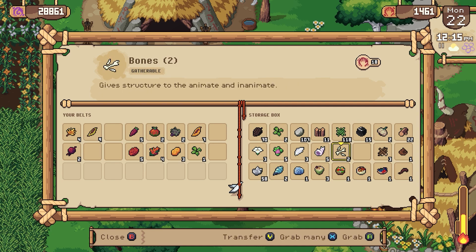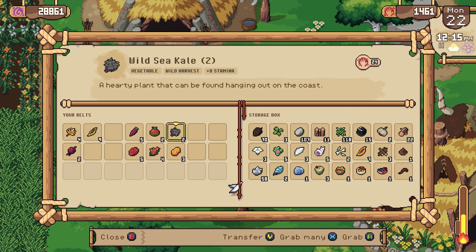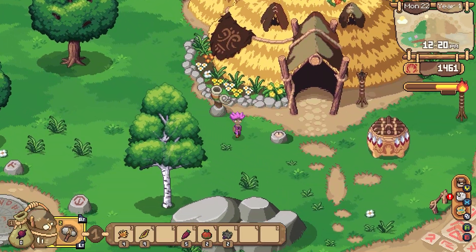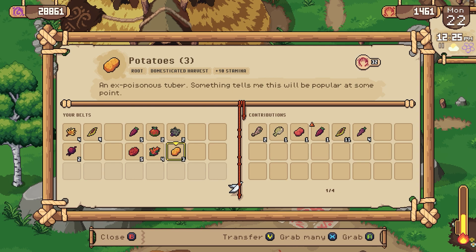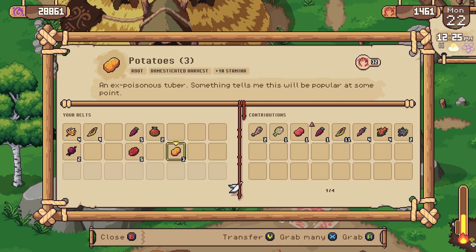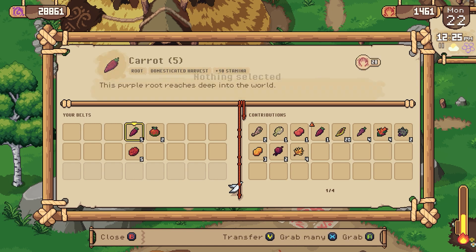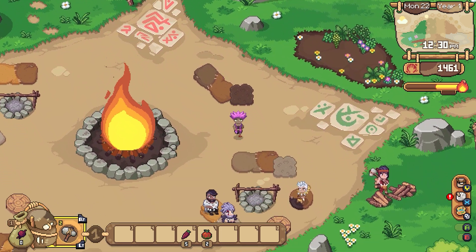Let's get our wild beans out of here and keep our regular beans. The oregano I'll keep — that's good. It's this trade-off of what do I really want to hang on to here. Wild quinoa — I'll get rid of that. These are worth 24 apiece. I think I might just sell off a bunch of this stuff. I really need to get more inventory space.